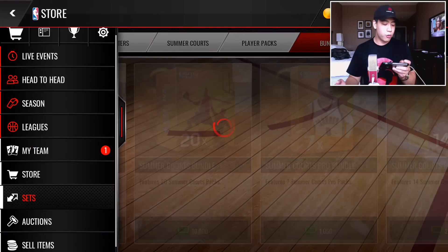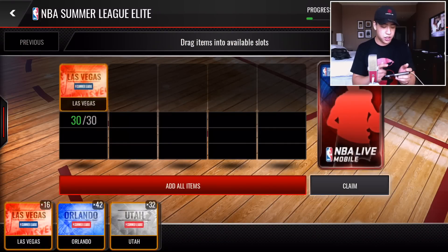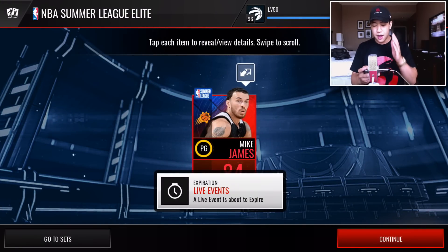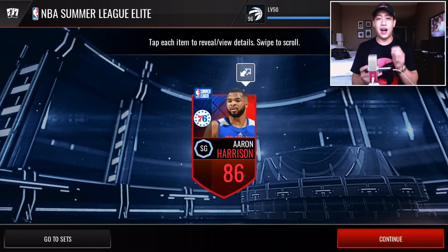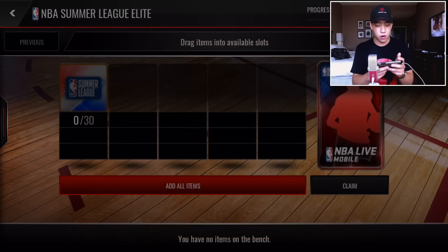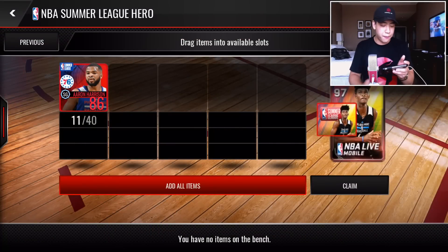Let's go to sets now, back to players, and see how far we are into this set. We have a grand total of 7 players — and we can do a bunch of these sets. Out of 4 bundles, that is mad — we're only about one quarter of the way through the actual set. Now we've got 11 players out of 40.